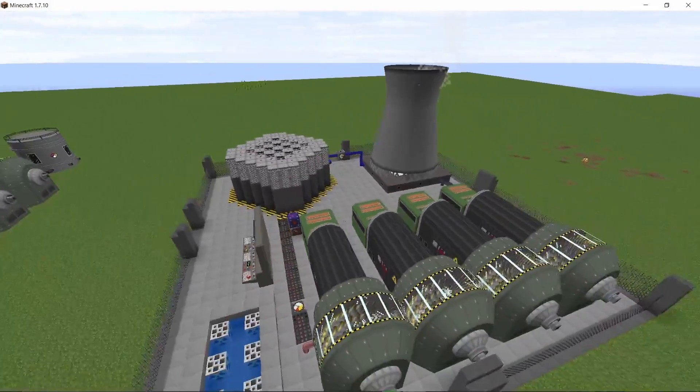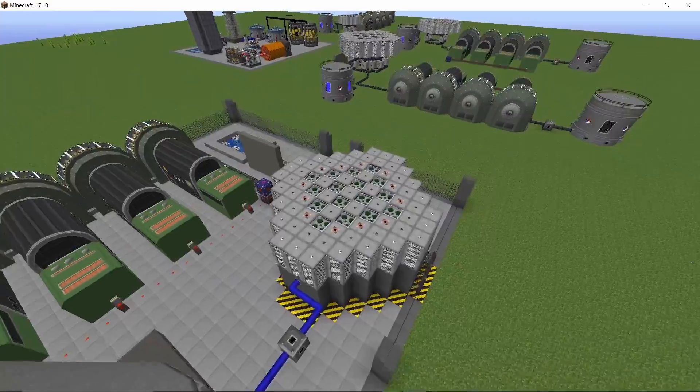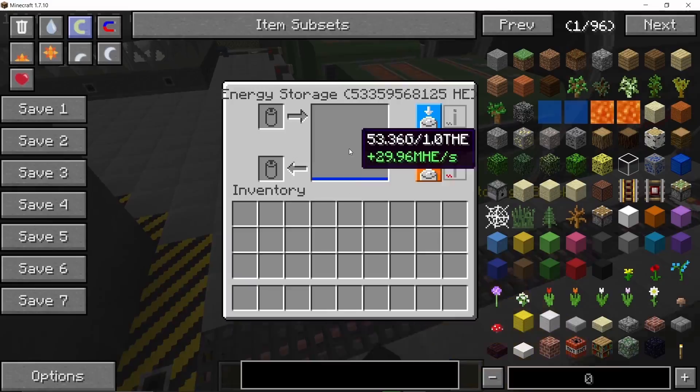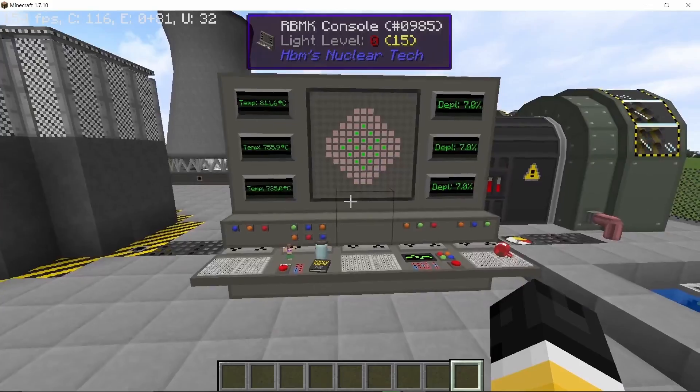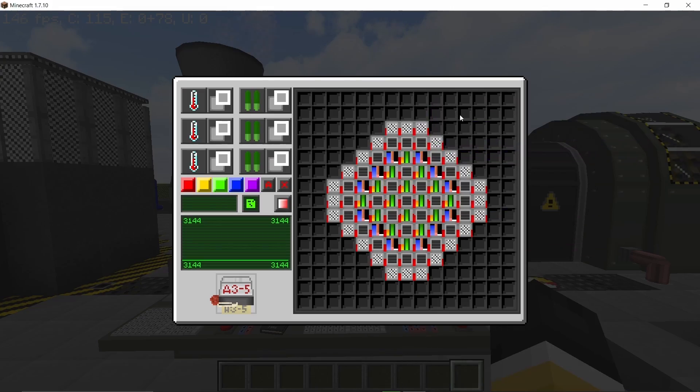Hey guys, welcome back to another video. In this one I'm gonna go over an RBMK reactor which runs on 16 medium enriched plutonium fuel rods, and it shouldn't be that difficult to make in the early game because it doesn't use any moderated parts. Also, medium enriched plutonium is kinda easy to come by as it is obtained from depleting uranium.